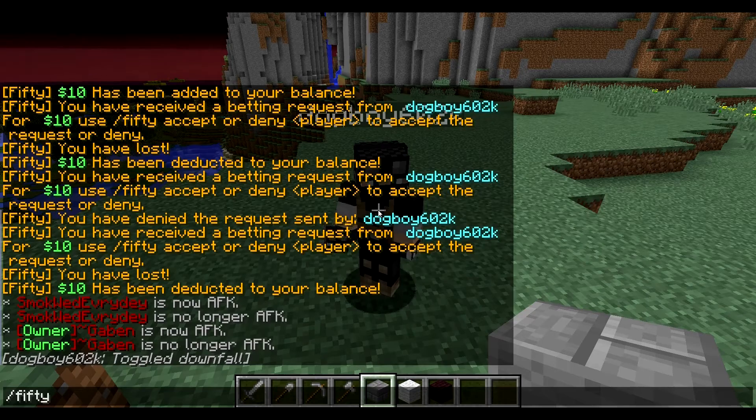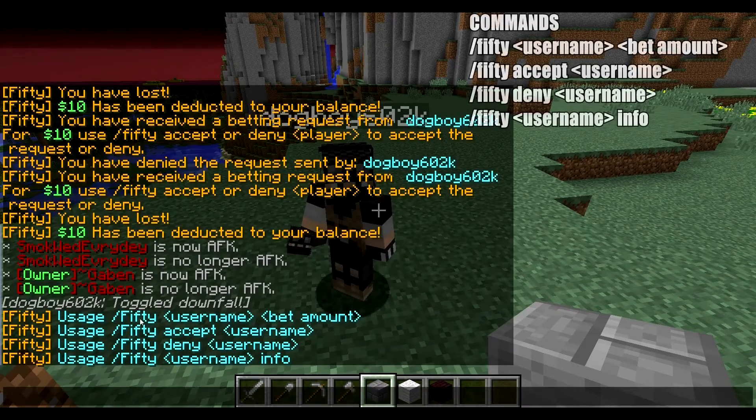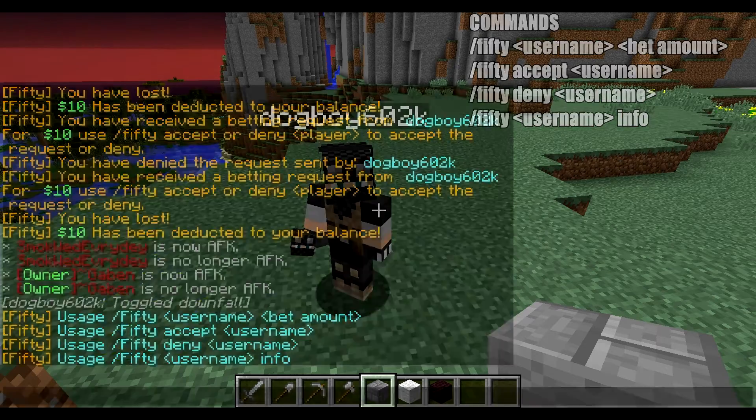If I do slash 50, it's going to show me all of the commands that I can use: slash 50, username, betamount, exempt, deny, and info.